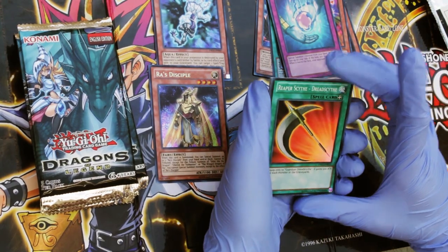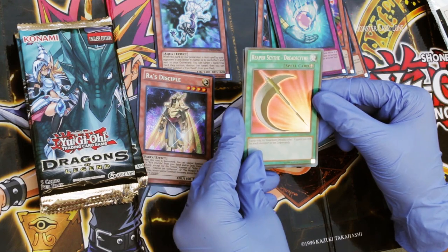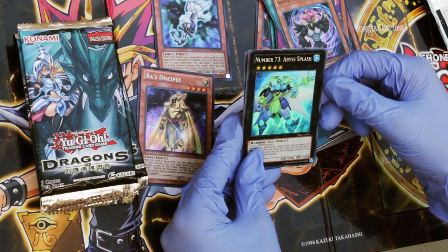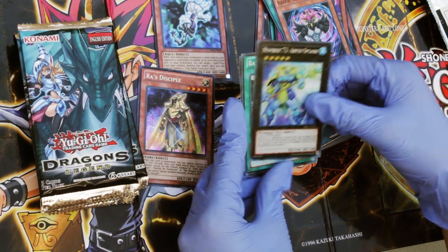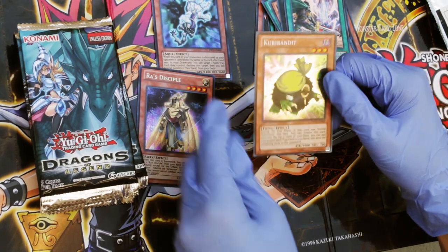Ra's Disciple. Reaperscythe Dreadscythe. Blackwing Hurricane the Tornado. Number 73, Abyss Splash. Battle Fusion. And... Secret Rare Cree Bandit!